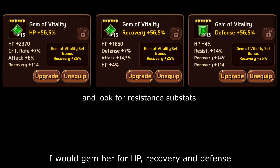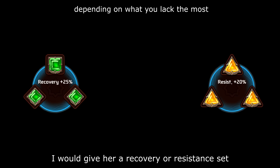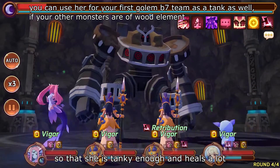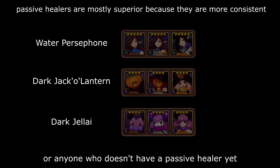I would jam her for HP, recovery, and defense. I would give her a recovery or resistance set so that she is tanky enough and heals a lot. She is very good for beginners or anyone who doesn't have a passive healer yet.